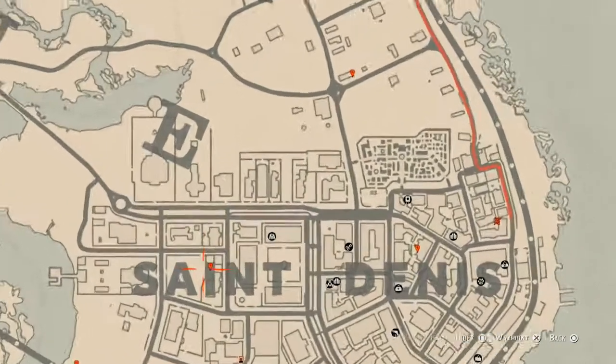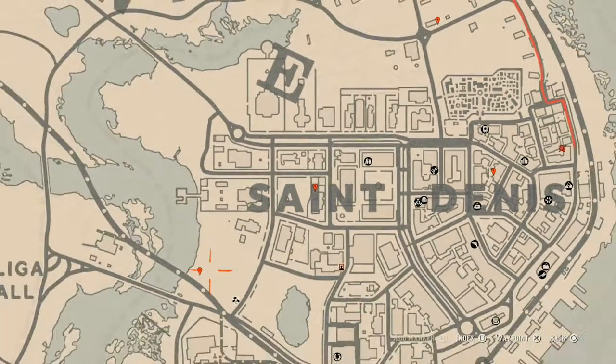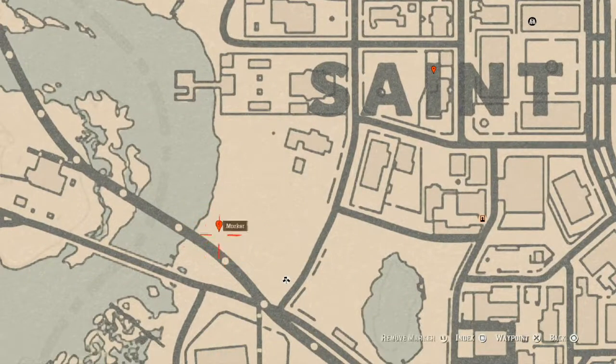Our next marker is a family heirloom — the Ivory Hairpin. This Ivory Hairpin is on a white table with a chessboard, and on top of that chessboard you will find your Ivory Hairpin.